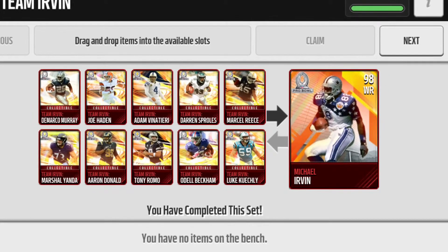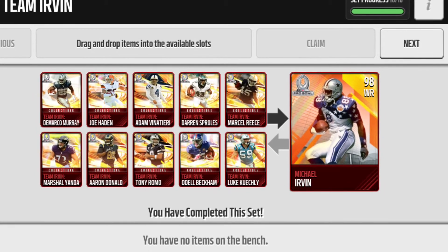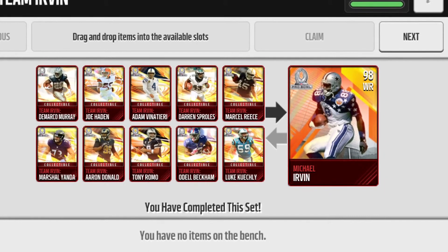You'll collect your money. Then do the same set for Team Irvin, depending on which one you started with — do the exact same thing. Irvin sells for about $400,000. Sell him, and you'll end up with about $700,000 to $800,000. You can stop here and you've made a lot of money.